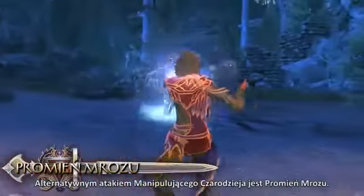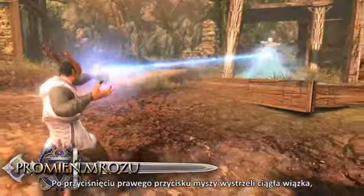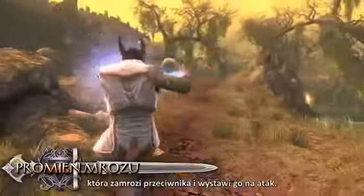The Control Wizard's alternate attack is Ray of Frost. Holding the right mouse button fires a continuous beam that freezes a target, setting it up for further attacks.